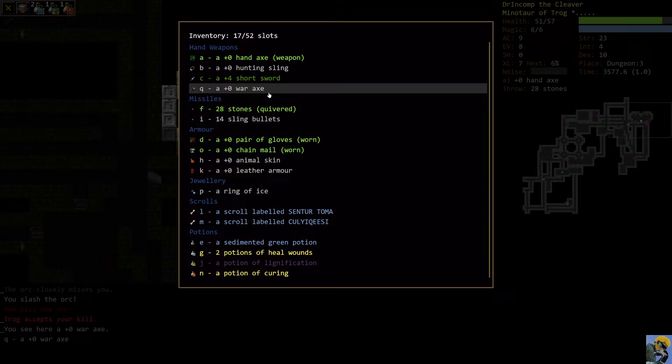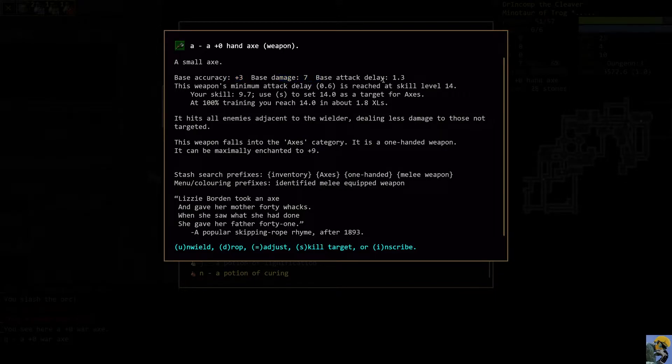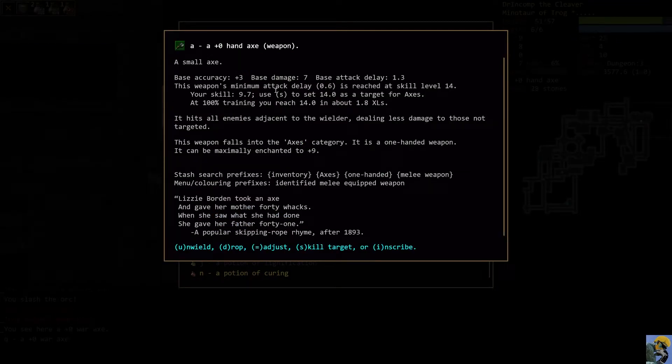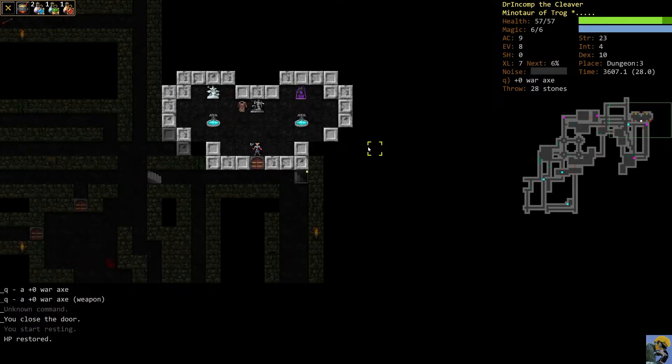If I push Q you can see the war axe has base accuracy of zero — not great — but base damage of 11. My hand axe is more accurate but only does 7 base damage and is slightly faster. The war axe is a huge upgrade because it does more base damage, which is what we want. I'm going to equip it with W — wield war axe — and now we're wielding it.